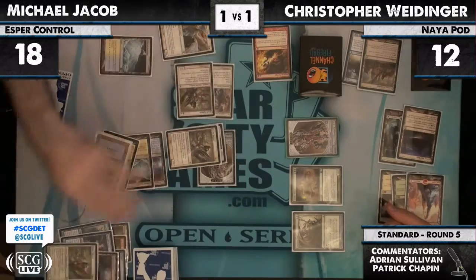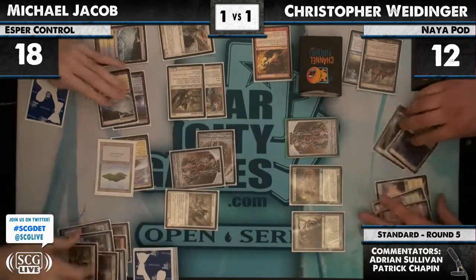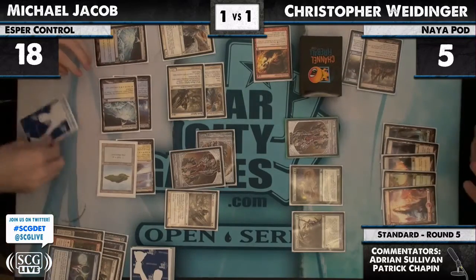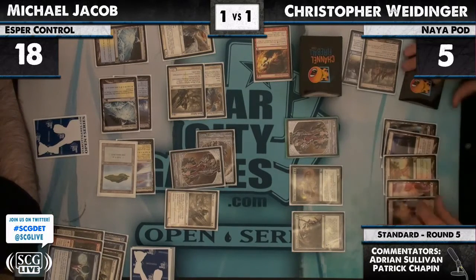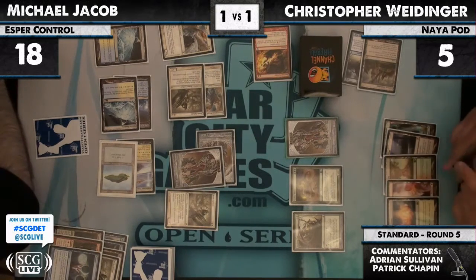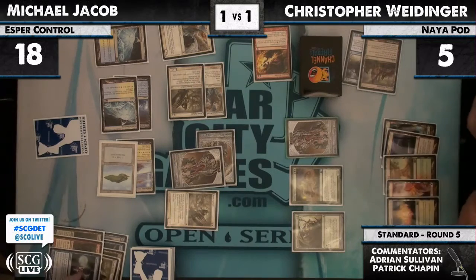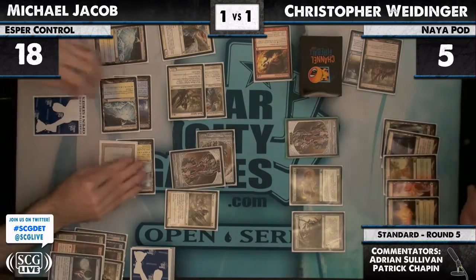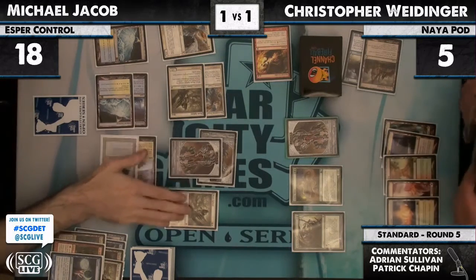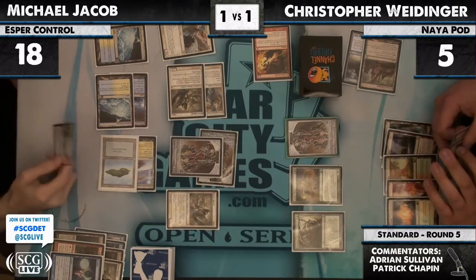It wouldn't have mattered, I suppose, but it just seems like you've got to prevent some damage, because you want to be in the position next turn where Inferno Titan can actually win. Now I don't think it does — he's at five and facing lethal. Two Angels will still stop him. Inferno Titan doesn't do it. He really needed to block the other way; it was a little too greedy. That extra two damage is the big reason. With Christopher at five instead of seven, it's tough when you're behind so much. Playing around another Angel would have helped substantially.